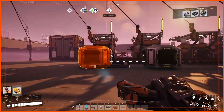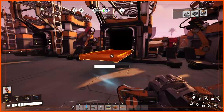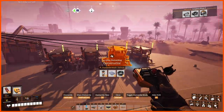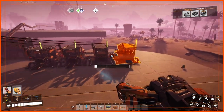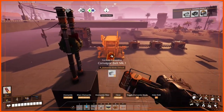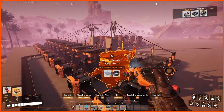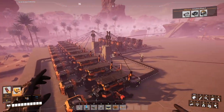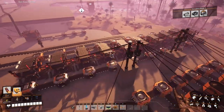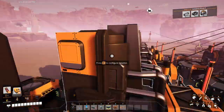My old Caterium wire factory just wasn't cutting it — we only had four constructors, definitely not good enough. So I made this new one: ten constructors, ten smelters. Yeah, it's pretty epic.